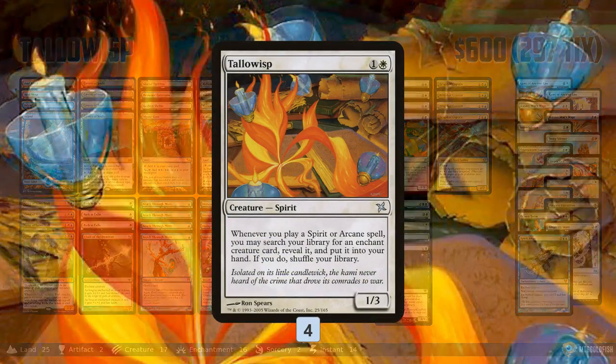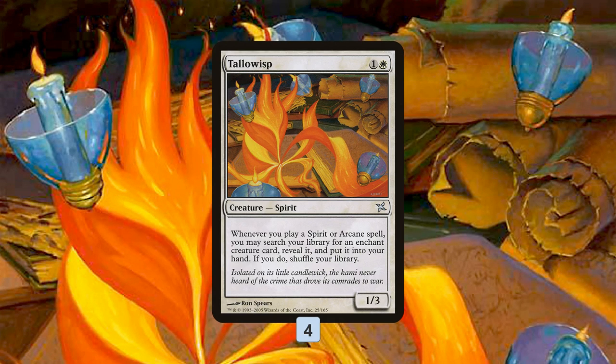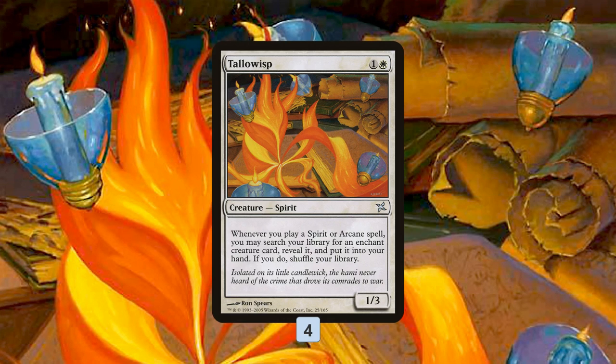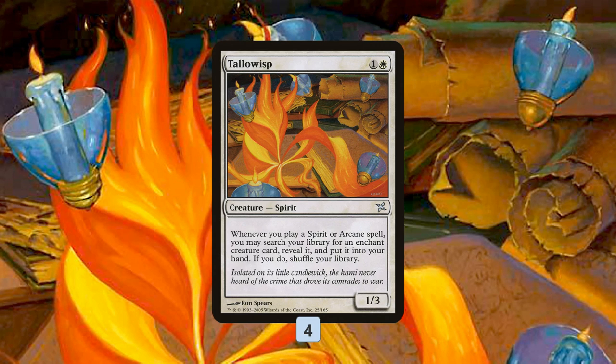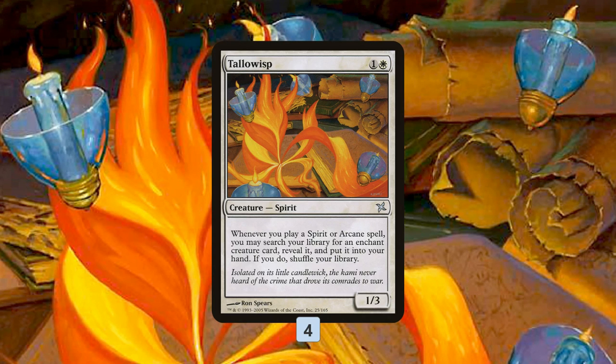Tallow Wisp is built around a card by the name of Tallow Wisp. It's a really unique spirit from back in Kamigawa. For two mana you get a 1/3 — not super exciting — but it has an ability where whenever you play a spirit or arcane spell, you can search your library for an enchant creature card, reveal it, put it in your hand, and then shuffle your library. So basically, whenever you cast a spirit or arcane, you get to tutor an aura enchantment out of your library.